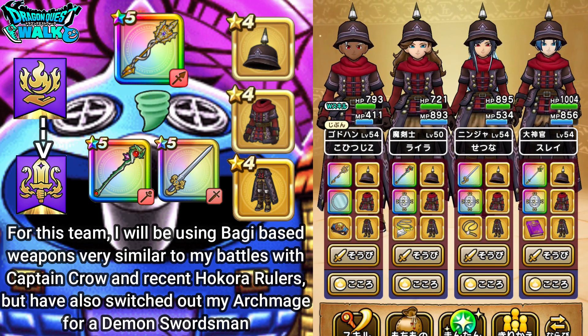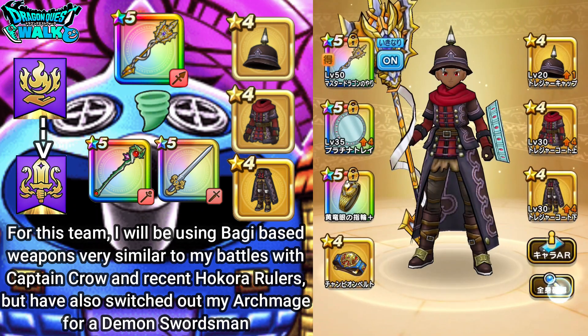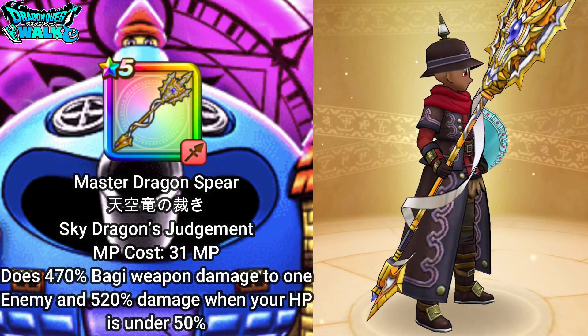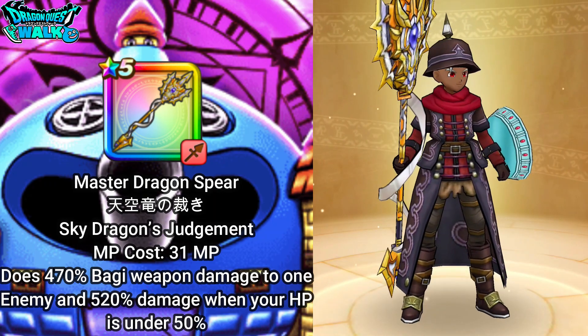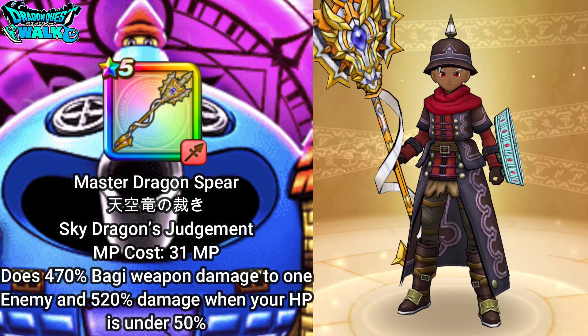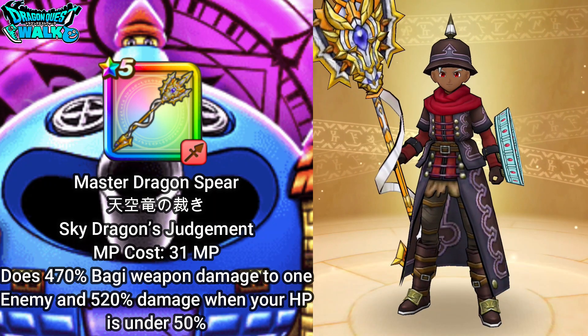So that's what I'll be doing with this particular class. On my God Hand, I'm going to have the Master Dragon Spear. You've seen me use this before — it's going to do some very good damage to the enemy, so hopefully I'll be able to get some good damage in with this particular character.